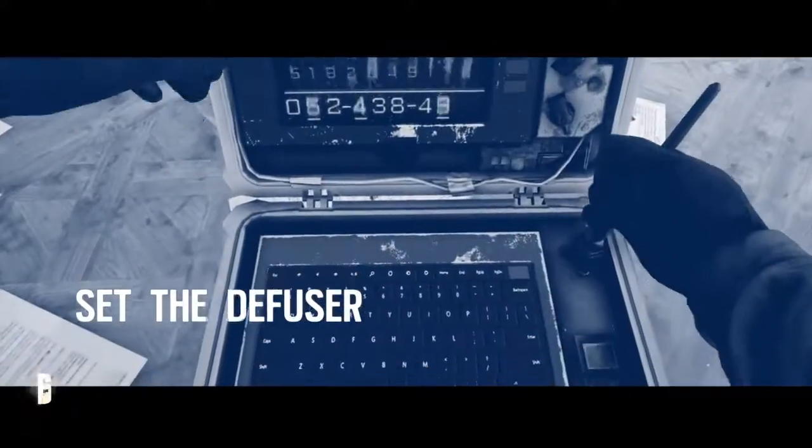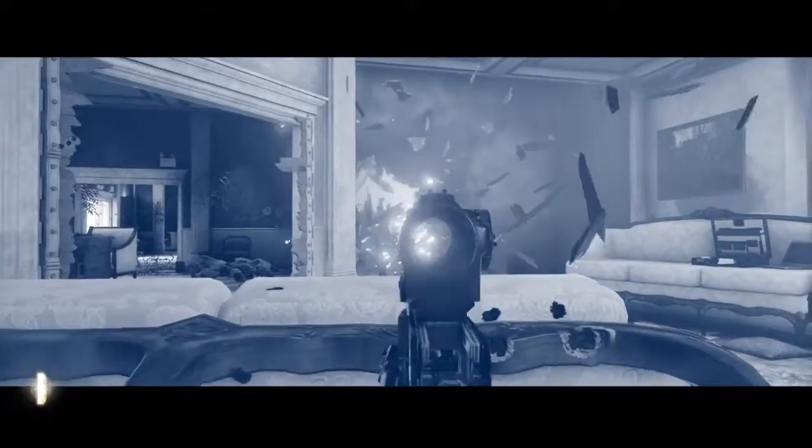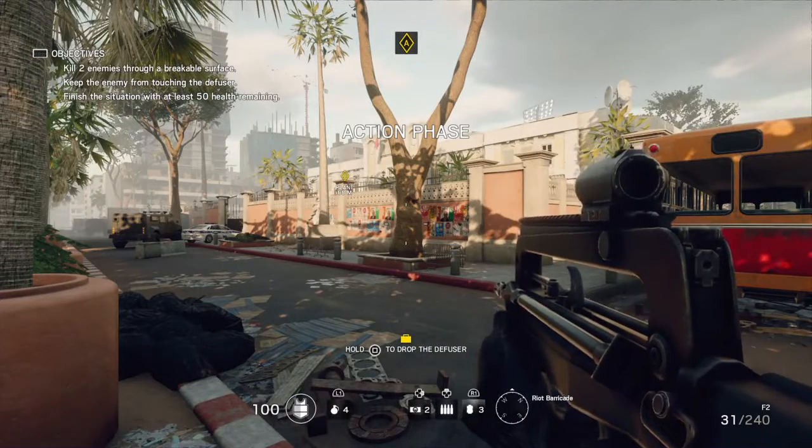We have equipped you with a diffuser. Set it near the bomb to intercept the signal. Protect the diffuser while it completes the sequence. A bomb must be located and diffused.